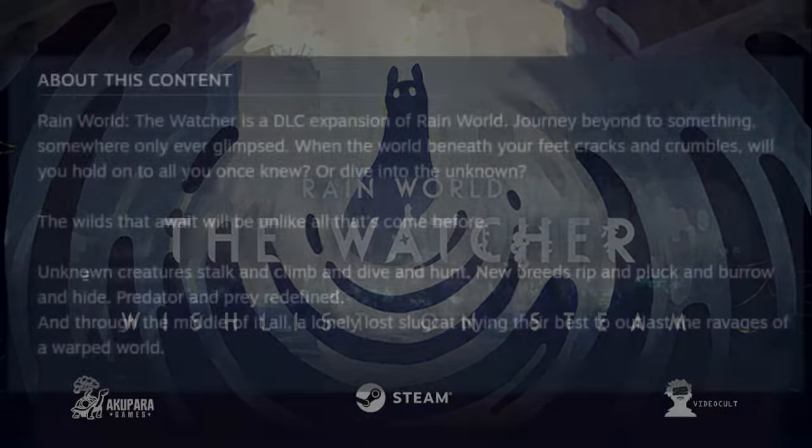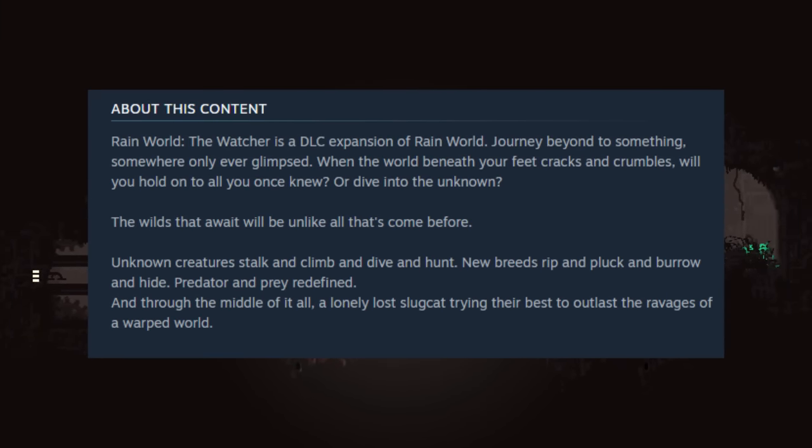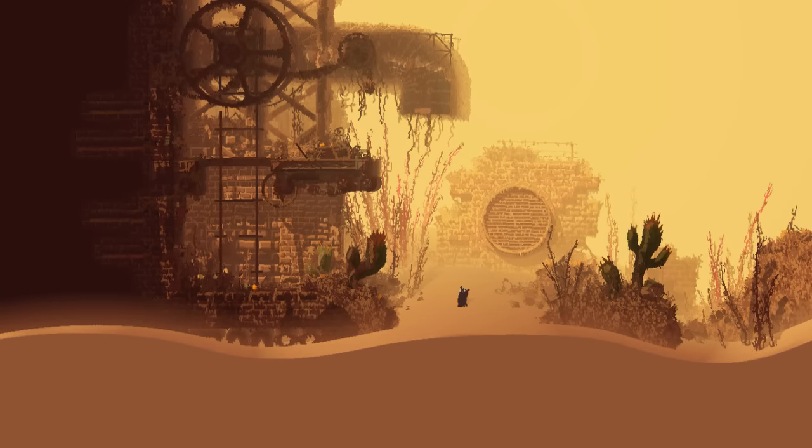Moving on to the Steam page — the description basically tells us nothing; it's one of the most nothing-burger descriptions ever. The only things we can glean are that there are new regions, which is kind of obvious, and that there are new creatures. One of the developers, Cap'n — who you might know from the Sephanthil train room — did say they are trying to make entirely new creatures rather than variants, which Downpour seemed to prefer.